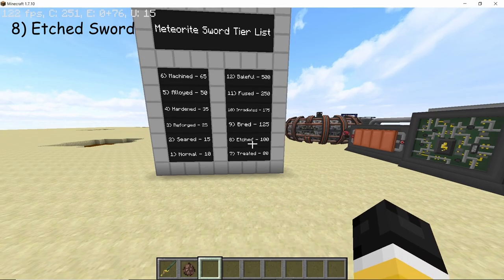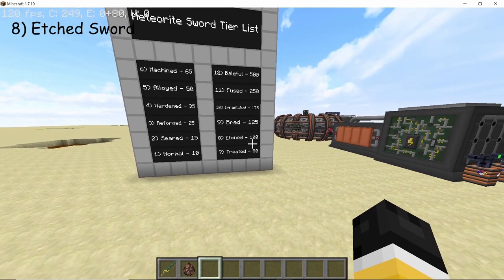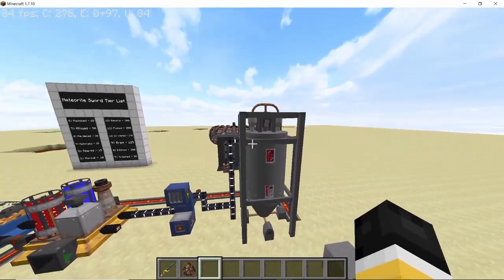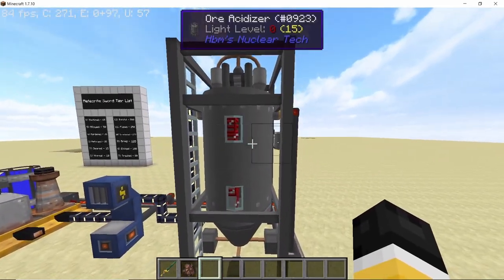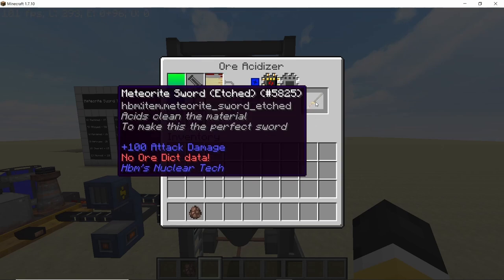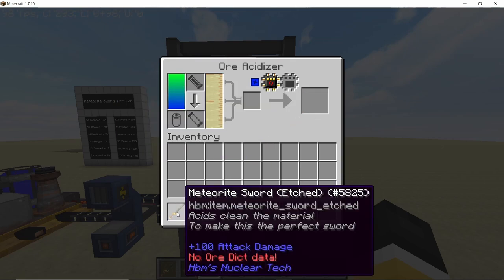For our eighth variant we have the etched variant, which takes us into the three-digit category, and for it we will need the ore acidizer. With the ore acidizer full of hydrogen peroxide, place your treated sword in there and the ore acidizer will process it into the etched variant. Now we have a total of 100 attack damage on our sword.